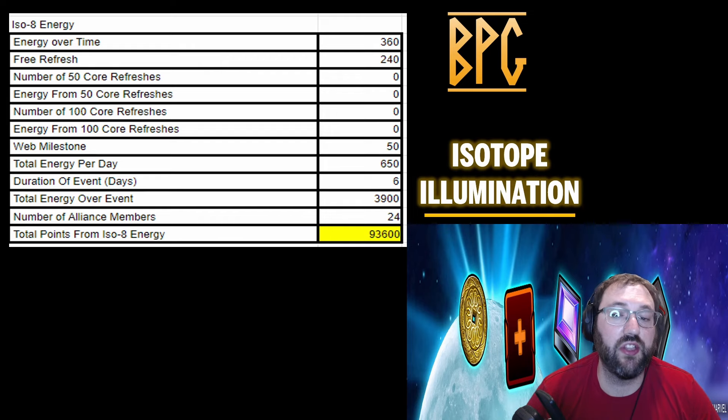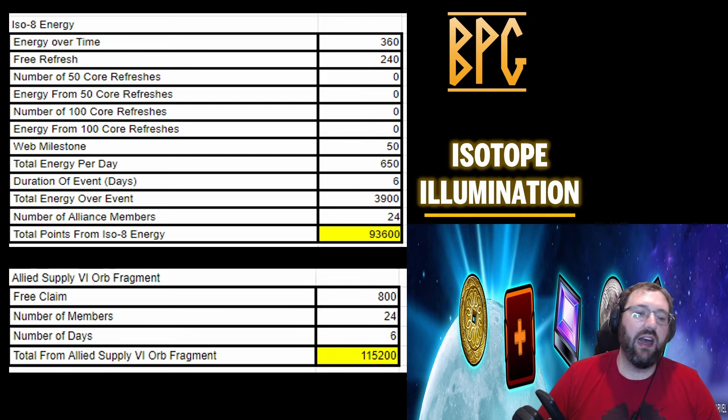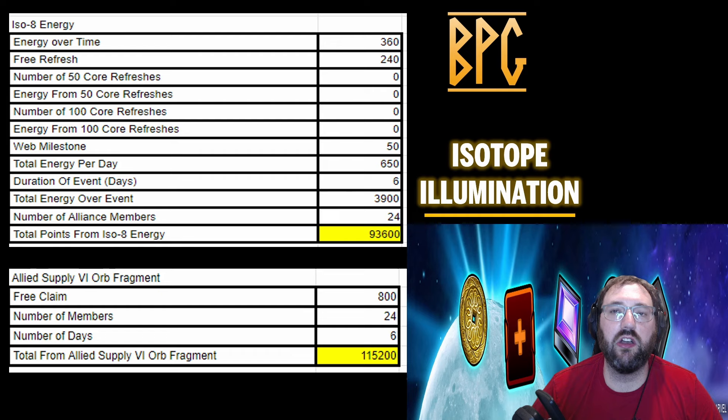The ISO-8 energy breakdown: 360 energy over time per day, 240 from free raid refreshes, plus 50 from the web milestone energy, giving 650 energy per day. Over six days with 24 alliance members that's 93,600 points. The daily free claim is 800 Allied Supply 6 orb fragments at a one-to-one ratio, giving the bulk of the points at 115,200. Let's look at the Ancient Gems web milestone.